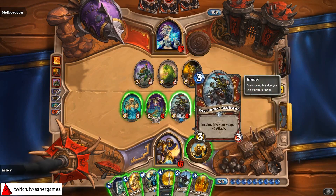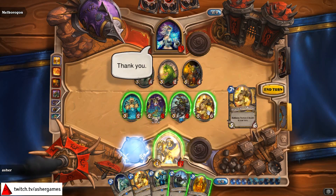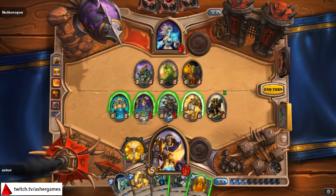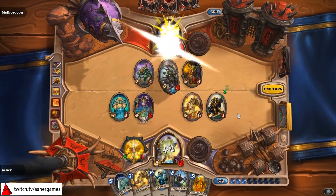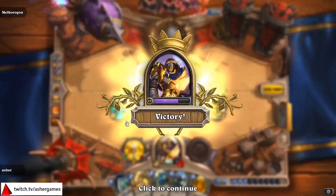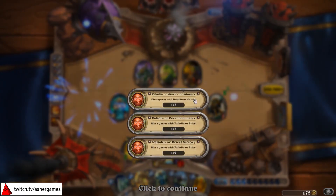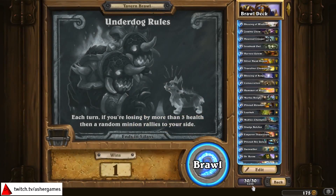Let's see here. Give your weapon plus one attack. Five, ten, thirteen. Alright! Orgrimmar spirit, you worked. So, budget Paladin on the first try. Didn't even need those overpowered Murloc Knights. And look at all those Paladin quests I have — that's why I'm playing Paladin. I need gold and I need to knock out quests.